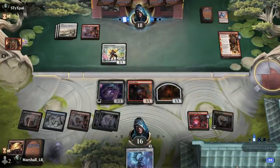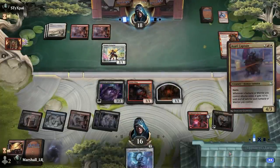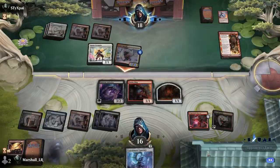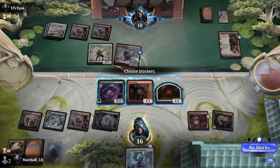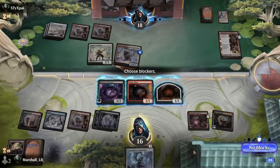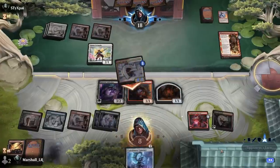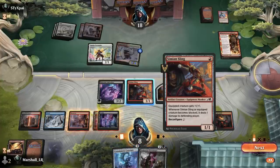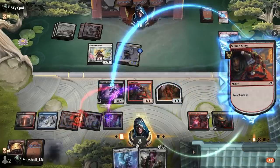Look at the combo — I've already got the Dragon Spark Reactor up to eight and I could have had them down to 17, but I didn't think it through. What does this equipment give? Plus one plus one, so it's going to be seven power... eight power. Holy smokes, that's a lot. I'm just going to take it because I can crack back pretty hard here.